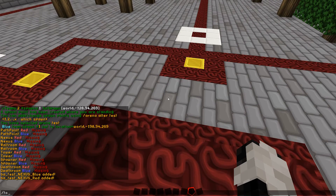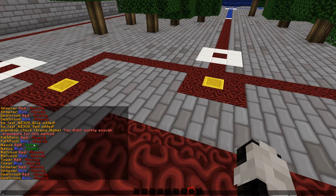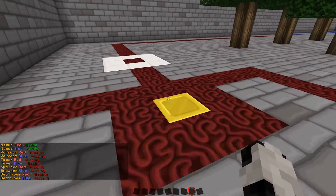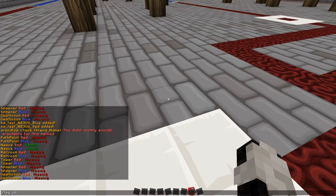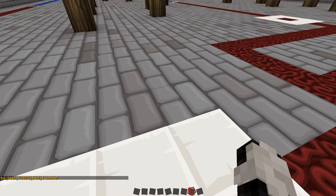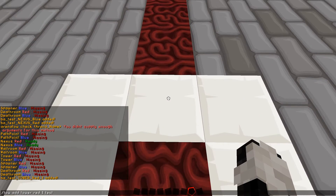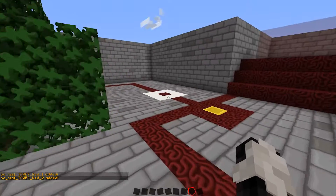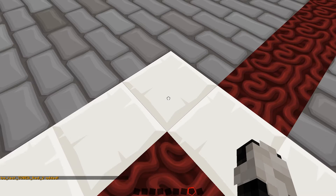Now if we do slash tau check test, you'll see that these have updated. So now we're going to do the towers. I've decided to put them in these white boxes. So I'll do slash tau add tower red, and then you have to number the towers because you can have multiple of them — red one test, red two test, and then red three test.